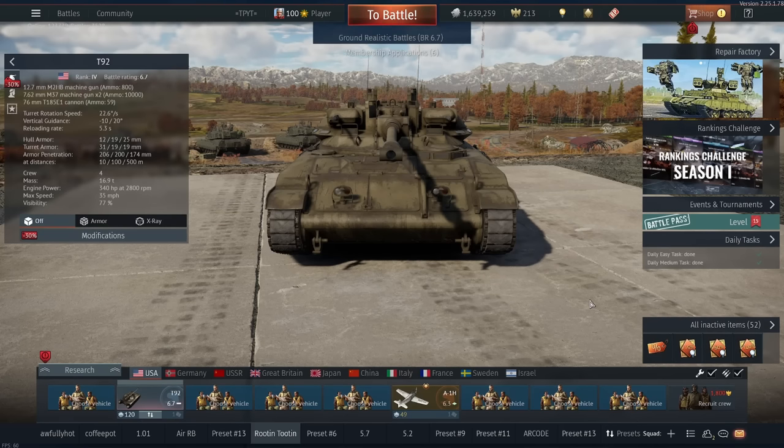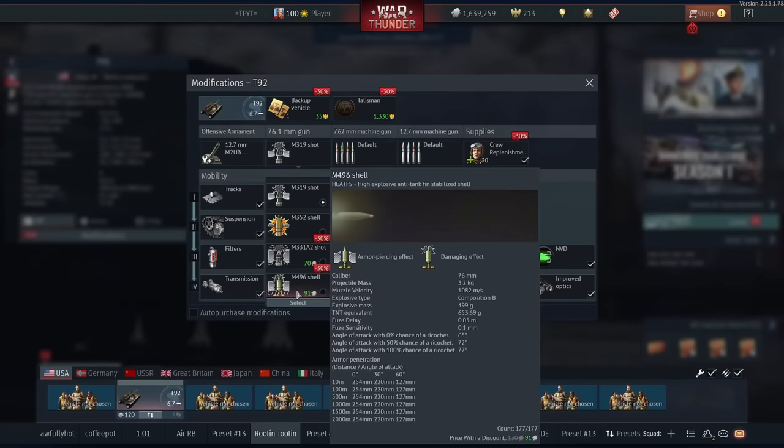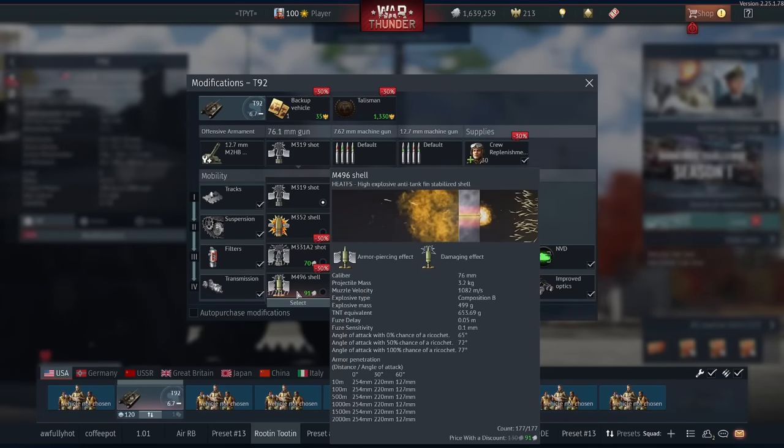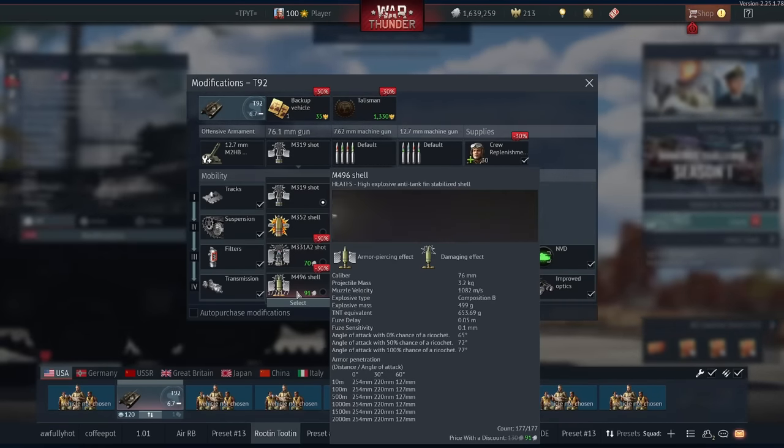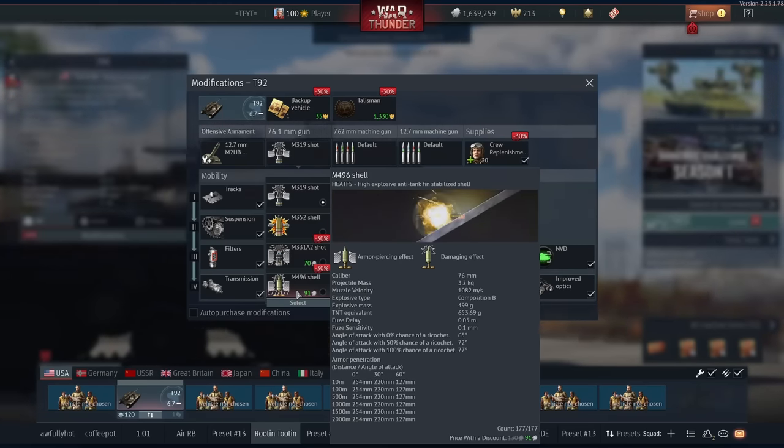With the changes to APDS recently, you don't want to touch it at all - it's awful. I played one game with the APDS before I started recording and then didn't touch it for the rest of the day. The HEAT isn't much better either - it only has 254 max pen, which is not great, and it struggles to overpressure stuff given its very low TNT equivalent. This is one of those tanks where you have to pick apart your enemy, always going for the breech first.